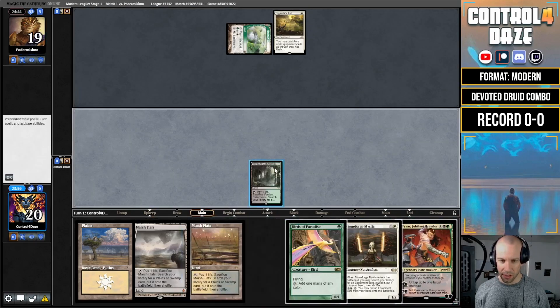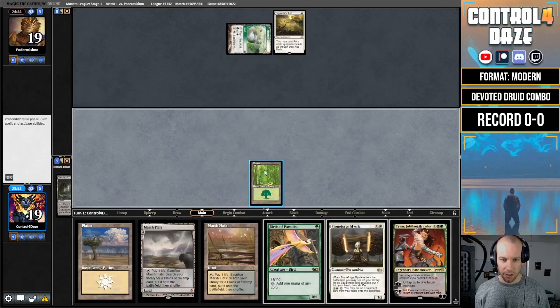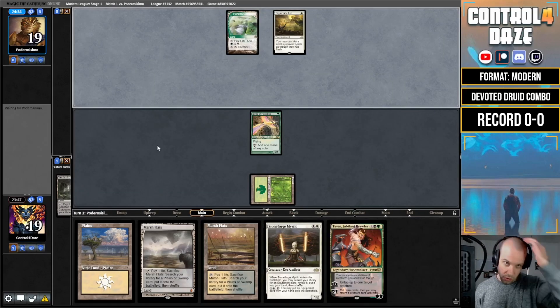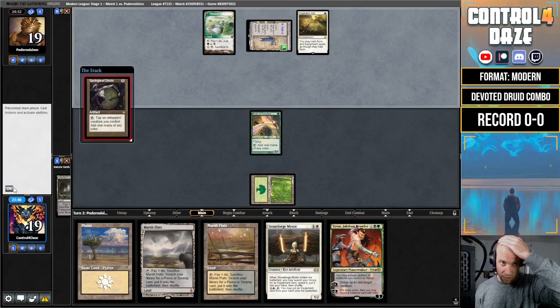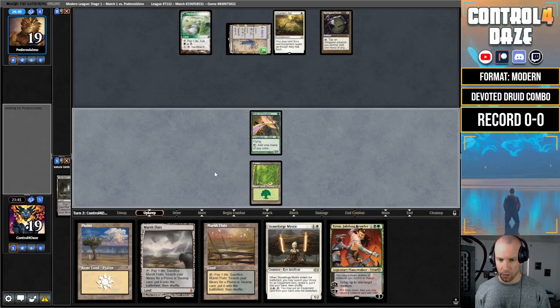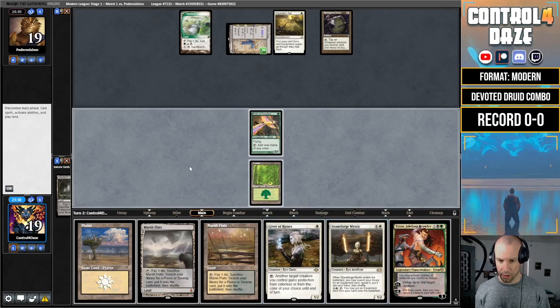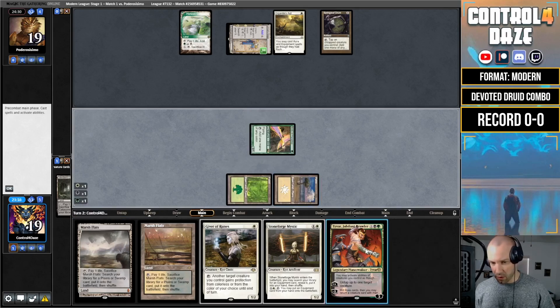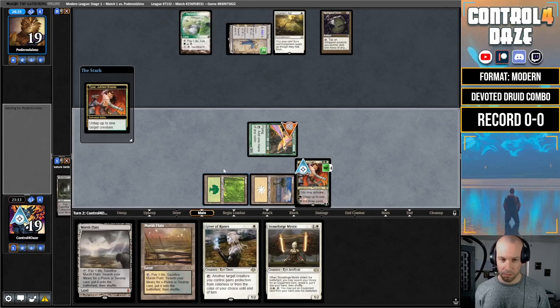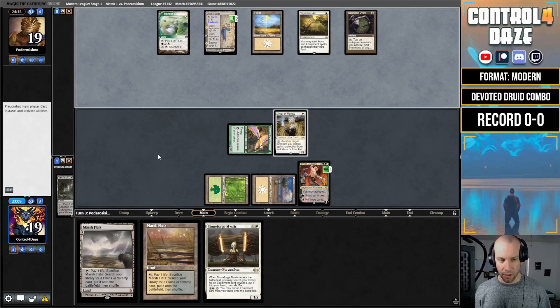Turn two, depending on what they do, I might play out this Tyvar. This is a super slow start from our opponent. I think turn two we're going with Tyvar, or we can go Stoneforge into Giver and then Tyvar next turn. I think Tyvar, untap the Bird, play out the Giver might be better. Next turn we can play Stoneforge and activate it on the turn. Our opponent plays out a land and passes the turn — they're really not doing much.